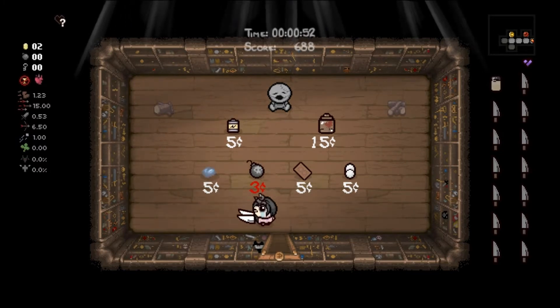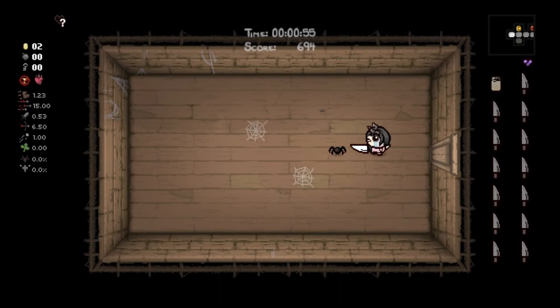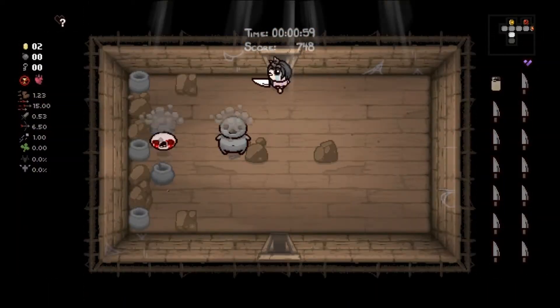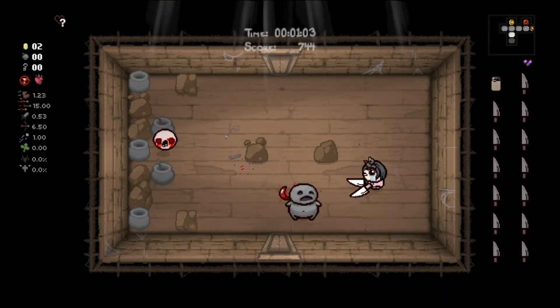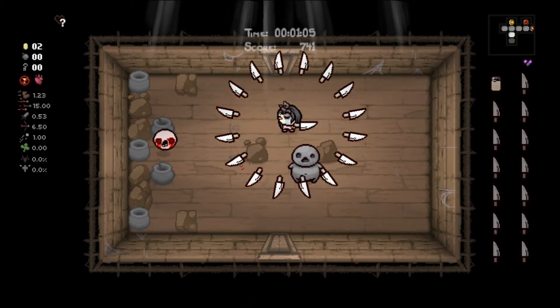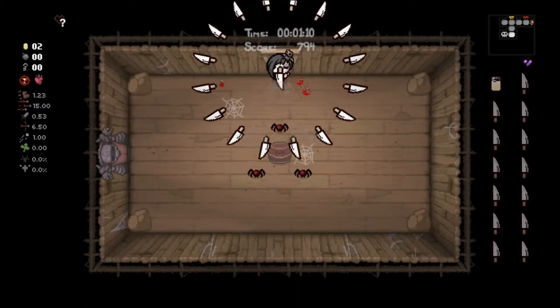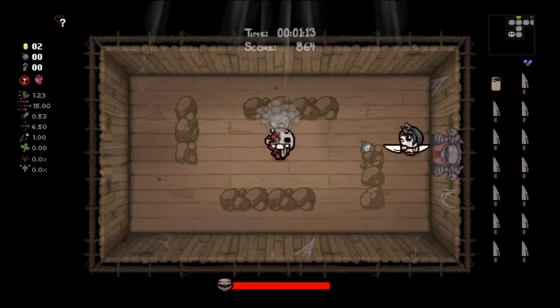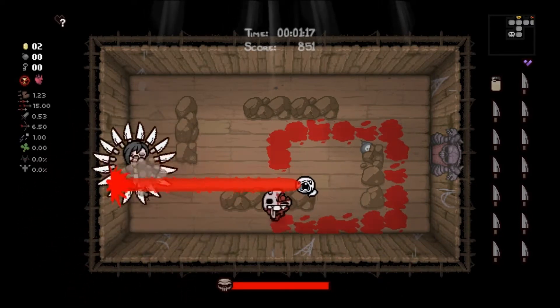That was dangerous — I thought he would just die when we walked into him, but that damage down is really something. The knives don't go directly in front of us, they go at an angle, so we've got to figure that angle out. Let's see if we can get three cents from the boss. Blighted Ovum shouldn't be a huge issue, I hope.